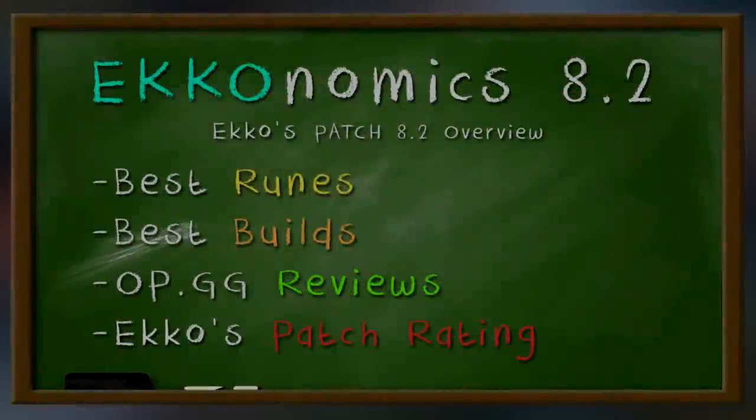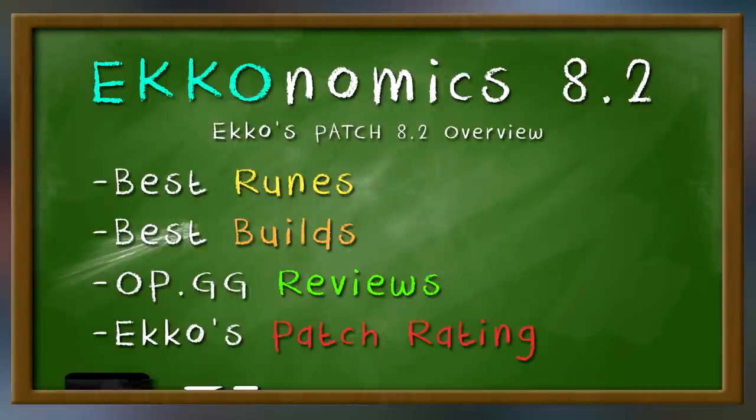What up class? This is Echonomics 8.2, my new series. Every time there's going to be a huge change to Echo — a buff, nerf, item change, rune change, or anything that happens to Echo in one of these patches for League of Legends — I'll make a video on it. So this is the first one, Echonomics 8.2 for patch 8.2. In this patch, Frost Queens got removed, Echo got buffed, a lot of other laners got nerfed, Relic Shield and AD Carries got nerfed.